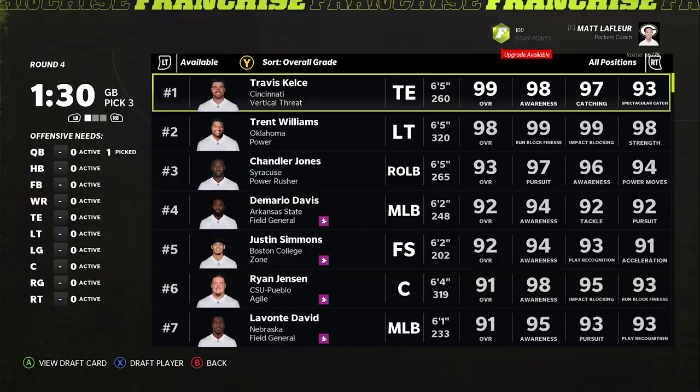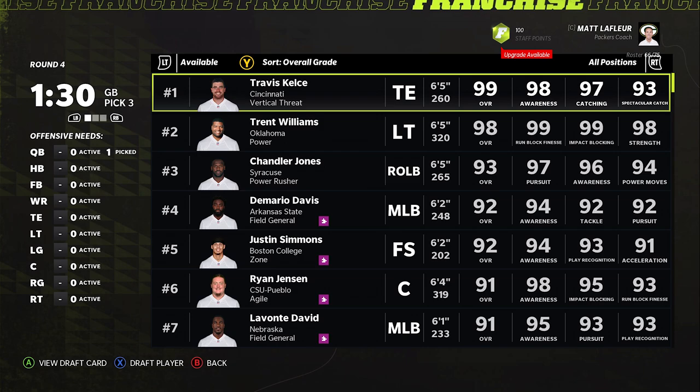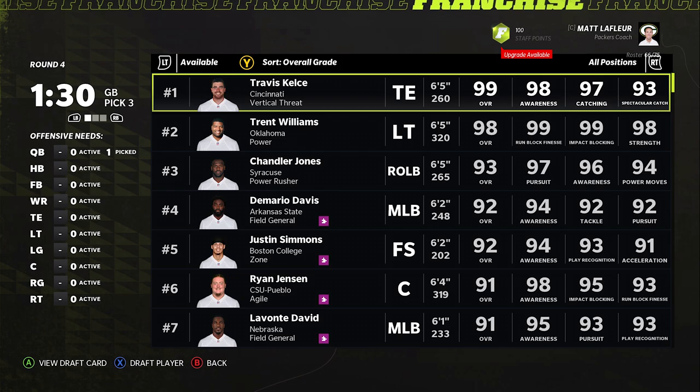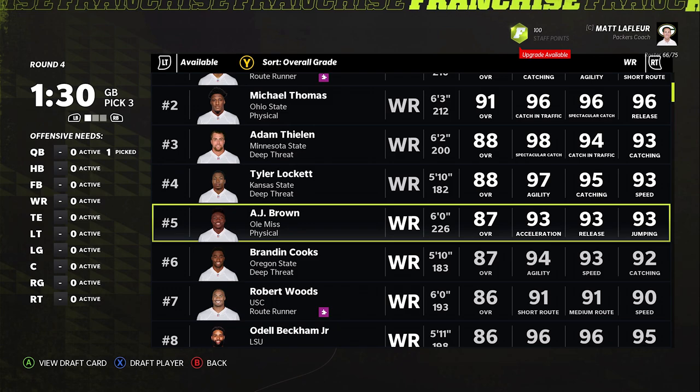Now we're onto our pick at 30 in the third. We already mentioned Minka and Stingley and Charles Cross, but I think I'm going to be going with Jordan Davis, who is a superstar. He's a lower overall 74, but a giant man with 21 years of age — you can't go wrong with superstar dev. A superstar DT is a very tough position to draft.